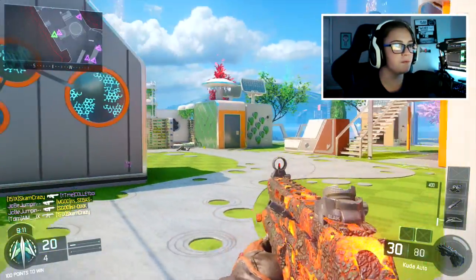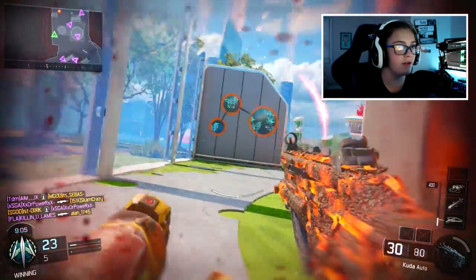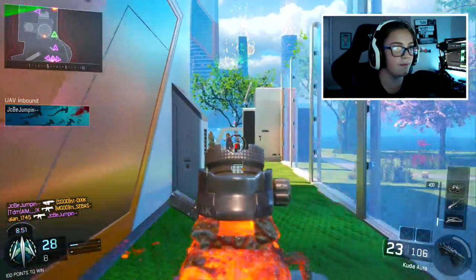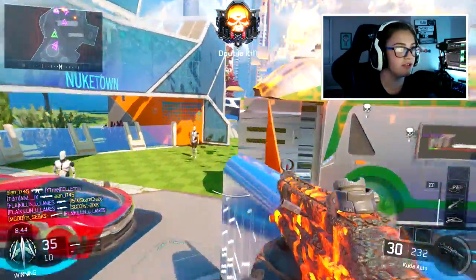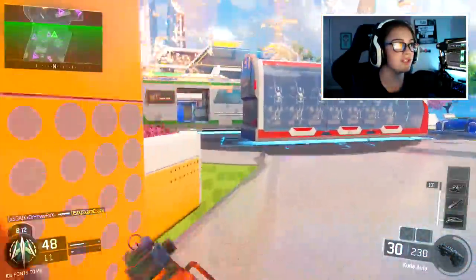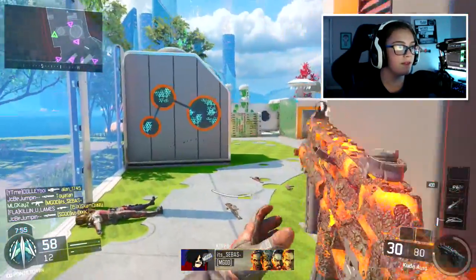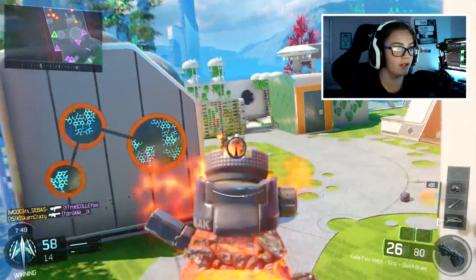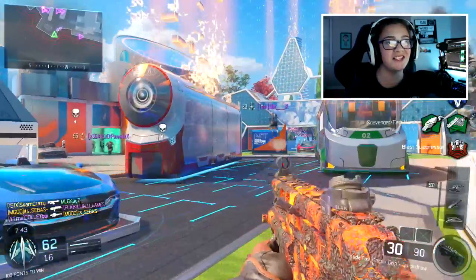I left the other match because we were going to get Combine again, so we're on Nuketown — the map I wished for! I just need to figure out where people are spawning. My teammates are all over the place. Getting shot from behind — not gonna worry about that. There's a few people over here, someone in the house upstairs — I think he's dead. Got you! The spawns are flipping so much.